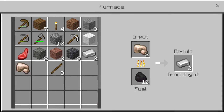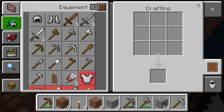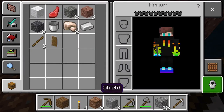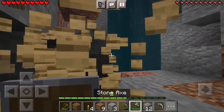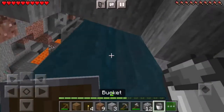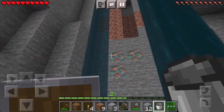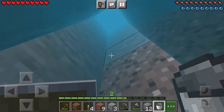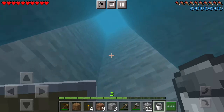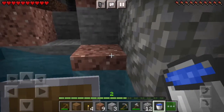I tried to get the iron out right when it was finished smelting but I guess it didn't work. I got three and I crafted a bucket. I also had enough so I created a shield in case I needed it. I got the furnace and my crafting bench. I swam up to get some more water and I realized I wasn't in Java edition, so I had to swim up in order to get water. I got the water.